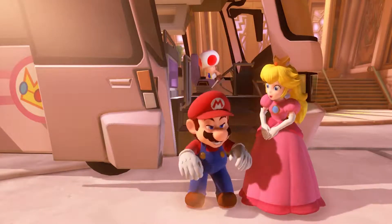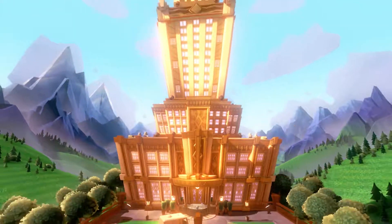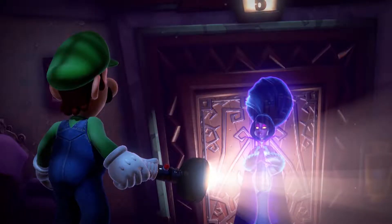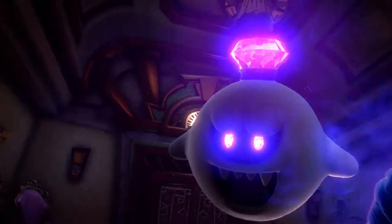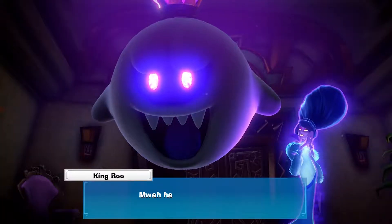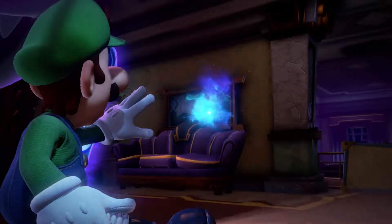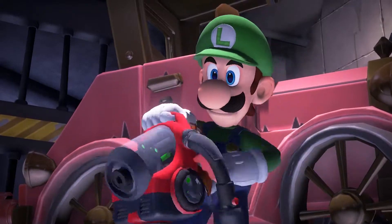Luigi, Mario, Peach, and the Toads go on a vacation to a high-rise hotel in the middle of nowhere, but that night Luigi wakes up to find it's all been a ruse. King Boo has been set free along with a bunch of ghosts that Luigi had previously captured and given to Professor E. Gadd, and now they've taken up residence in a hotel run by ghosts. Overnight they captured Mario, Peach, and the Toads in paintings, and it's up to Luigi to strap on his trusty Poltergust and recapture all the ghosts while setting his friends free.